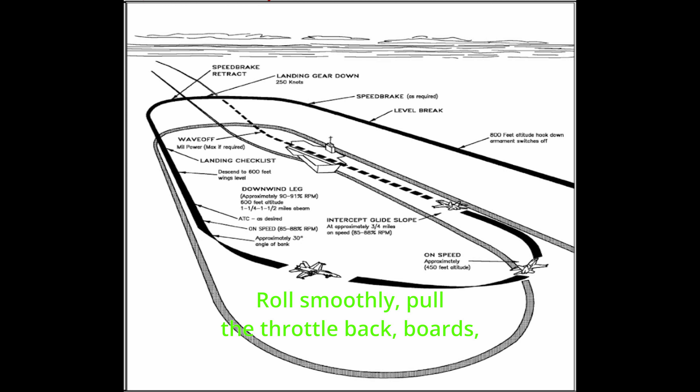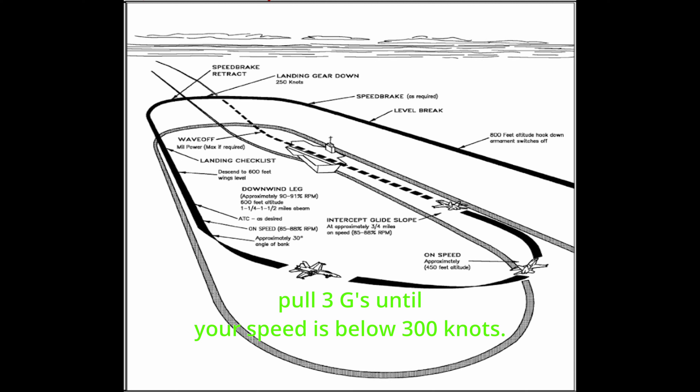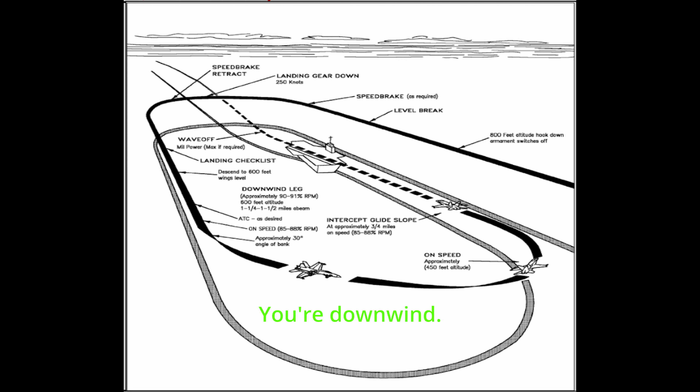Roll smoothly, pull the throttle back, boards. Pull 3 Gs until your speed is below 300 knots. Then pull 2 Gs easing to 1 G until on the reciprocal BRC. Decrement your course line by 9 clicks. Boards in. Your downwind.